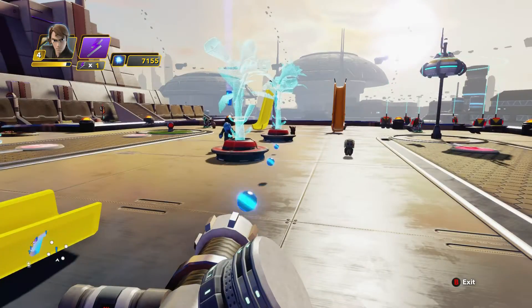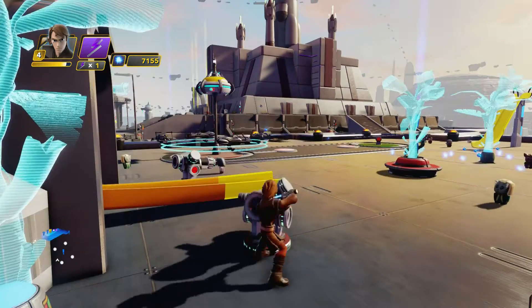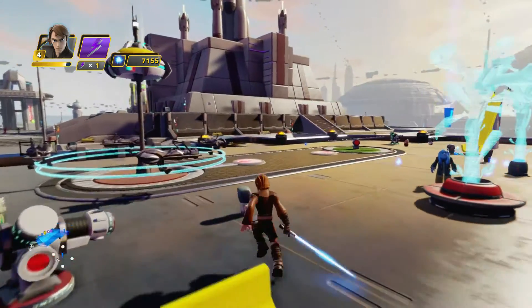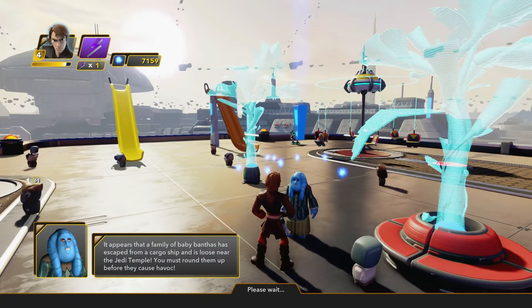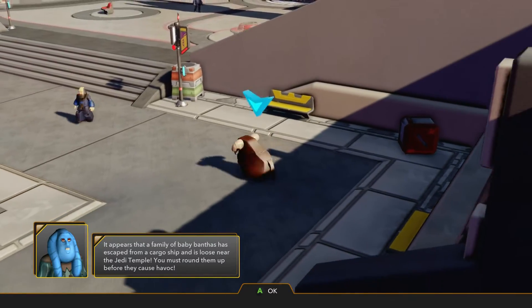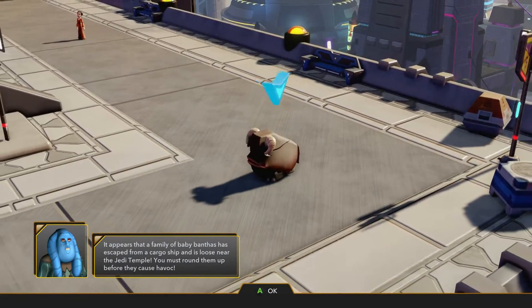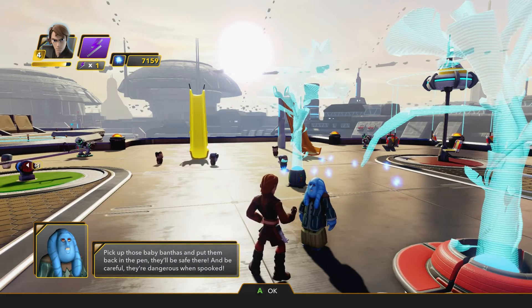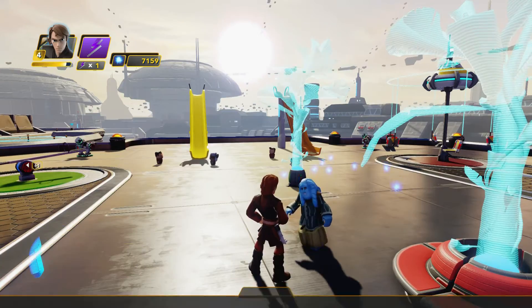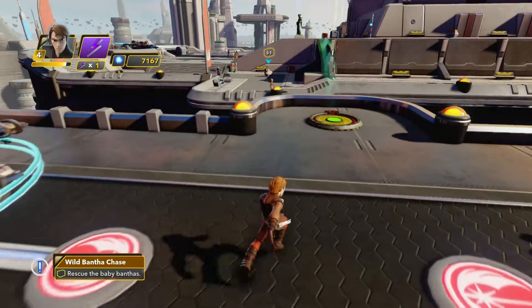I'm definitely going to have to get into the toy box here soon. Got another mission from this guy - it appears that a family of baby Banthas has escaped from the cargo ship and is loose near the Jedi Temple. You must round them up before they cause havoc. Pick up those baby Banthas and put them back - got it.